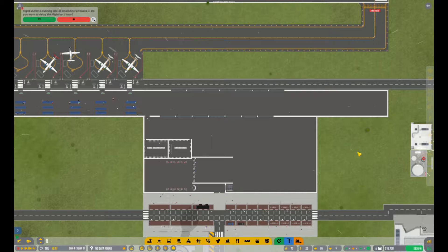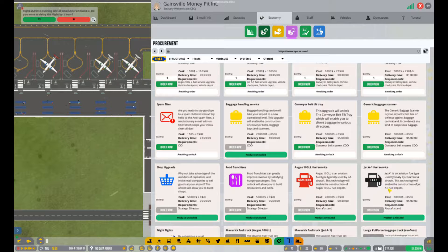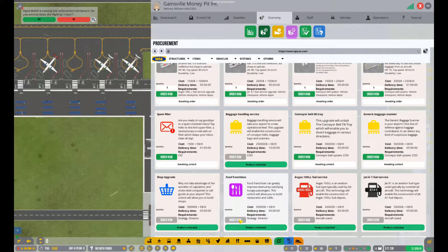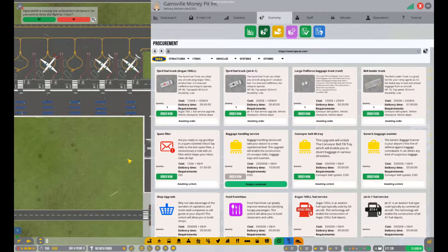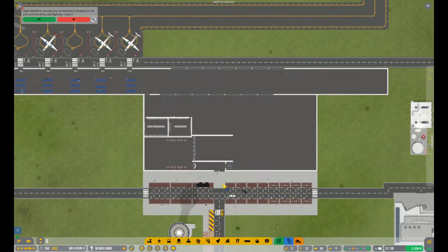So last episode we unlocked all of our procurements, so now we have some baggage handling, we got some shops, we got food, we upgraded, we got some more jet fuel. We're still waiting to get some money so we can have some night shifts, but that's okay. Today we are going to do some baggage claiming — I think baggage would be a good idea to start with today.